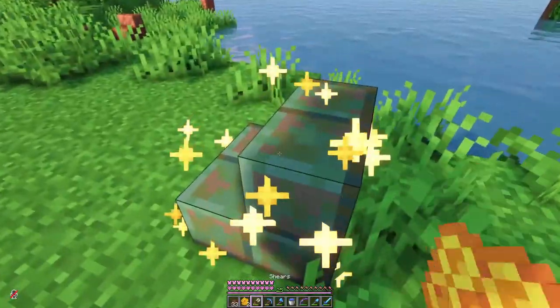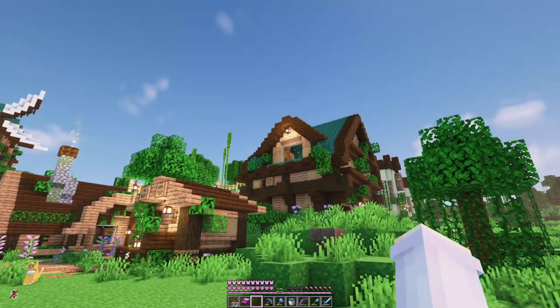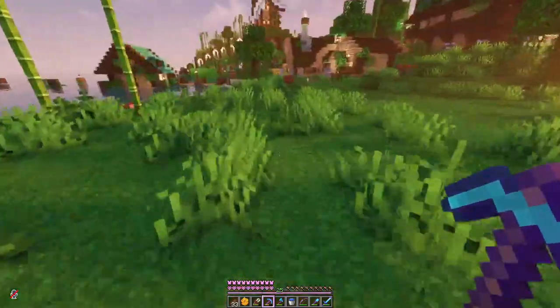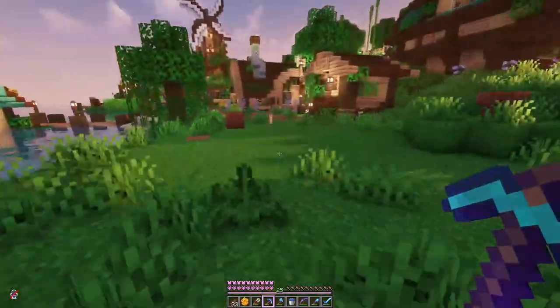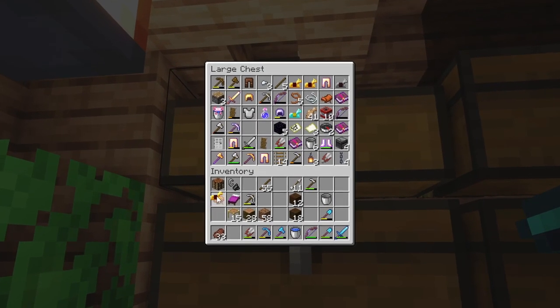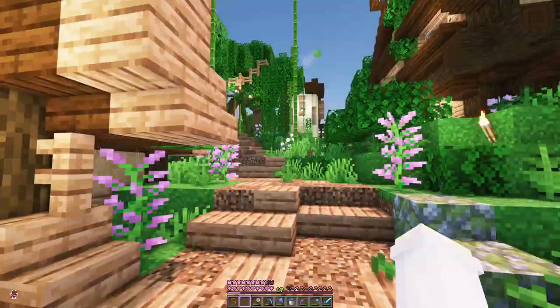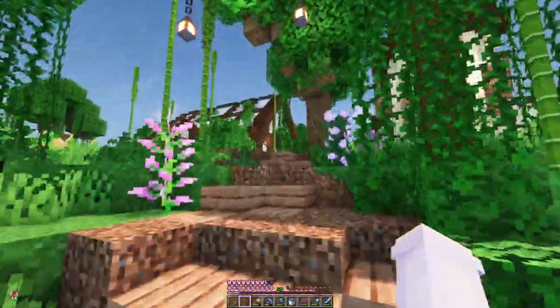We'll use a similar palette to our other builds — lots of copper, dark oak and jungle wood. However I'd also like to add touches of acacia, which we don't have yet. I don't think the savannah is too far from here, but we could get there extra quickly with a horse. We have two saddles so I think it's about time we got a horse. Let's see if we can find one on our way to the acacia biome.